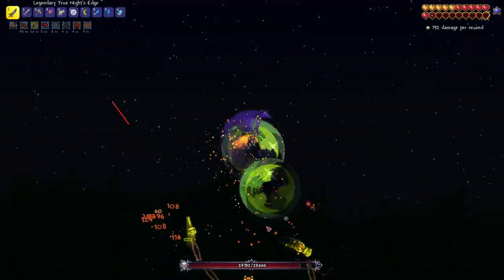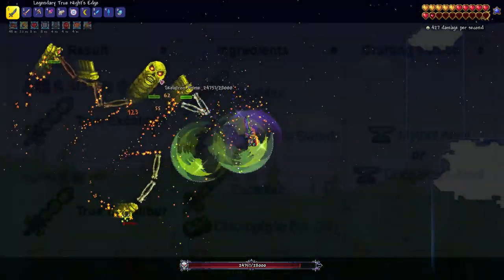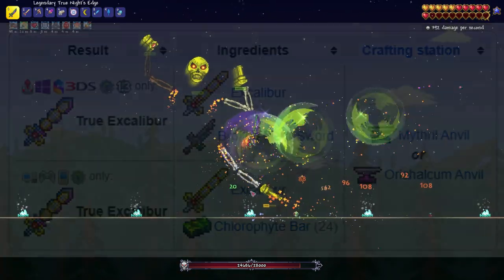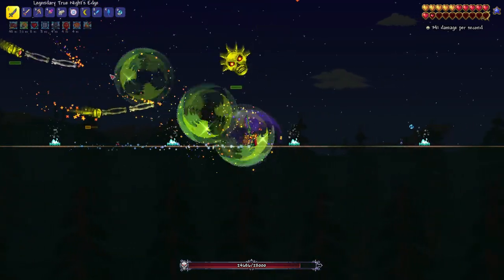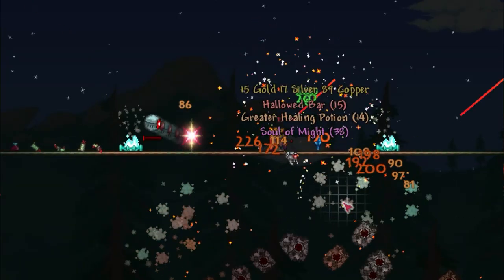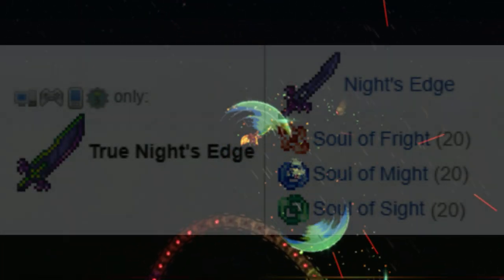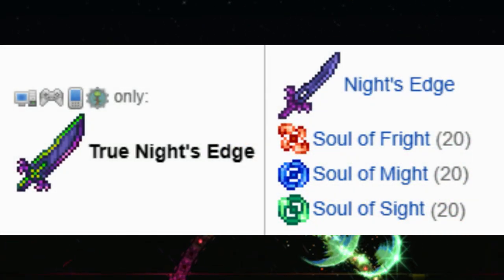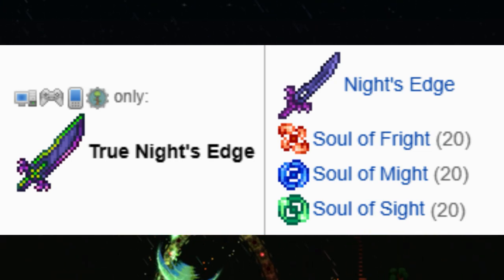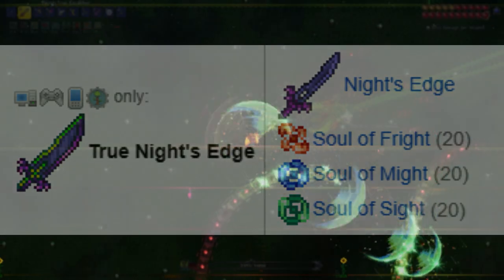Speaking of the recipe for the True Excalibur, you will only need at least 24 Chlorophyte Bars instead of the classic Broken Hero Sword, meaning this sword is obtainable before Plantera. After all Mech bosses are defeated, you can make the last required sword for this legendary weapon. Using all souls of the Mech bosses — 20 Souls of Fright, 20 Souls of Sight, and 20 Souls of Might — combined with the Night's Edge, you can craft the True Night's Edge. All that's left is to beat Plantera and the final pathway to crafting the Terra Blade will be unlocked.